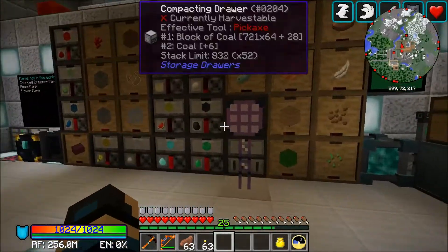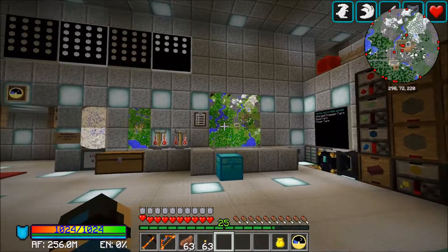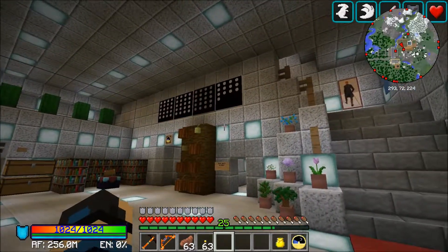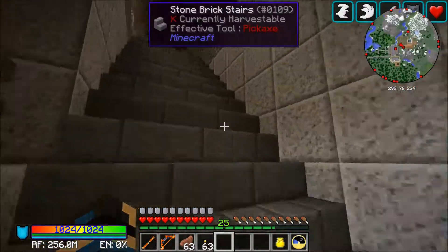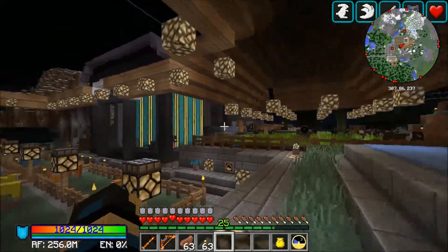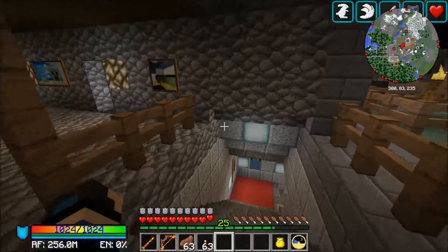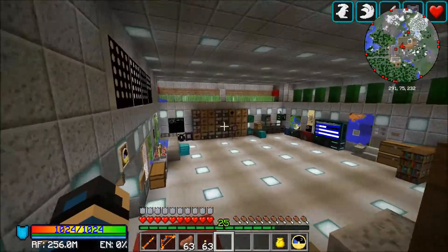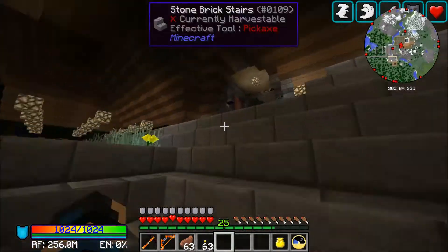I'll put everything else away. I was getting this strange issue where I click on stuff and it gives me the recipe for it, and it's like — that's not normal. That's not normal at all. Yeah, I guess that's been happening for a while. Okie dokie. Let's go check on our dragon.